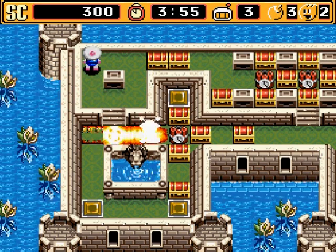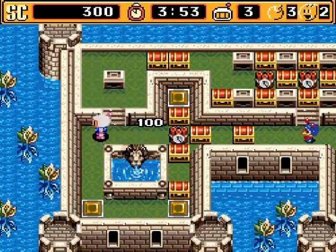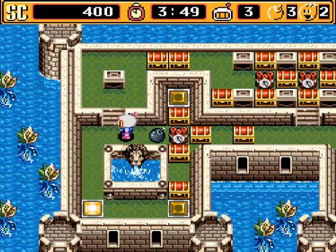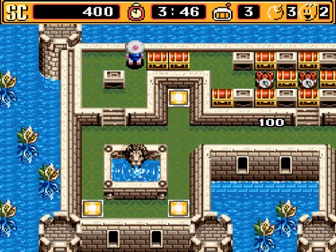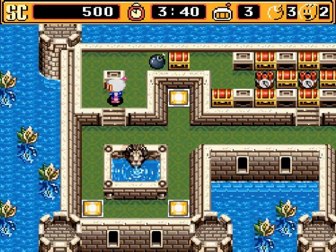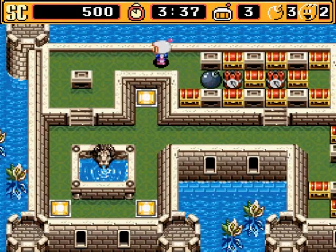Dynamite - blast it with your bomb and watch what happens. Actually I should hit this one first - it's a nuke kind of thing, run! The dynamite causes a chain reaction of a bunch of different little explosions, which hit the other switches. That's why I wanted to hit that other one at the bottom first.